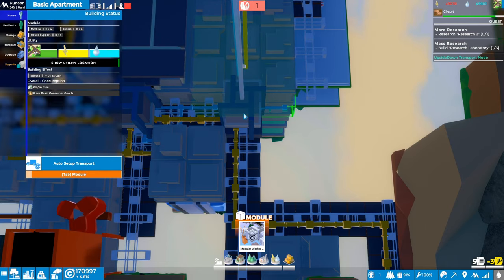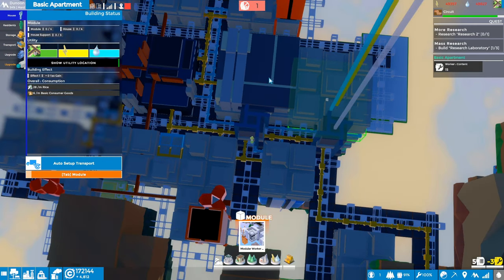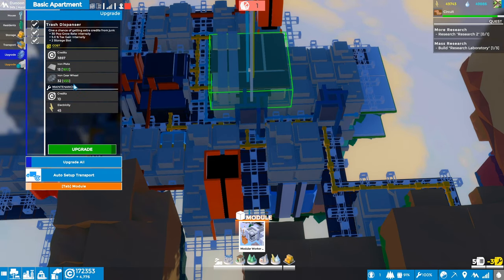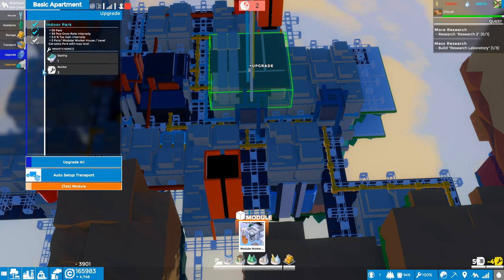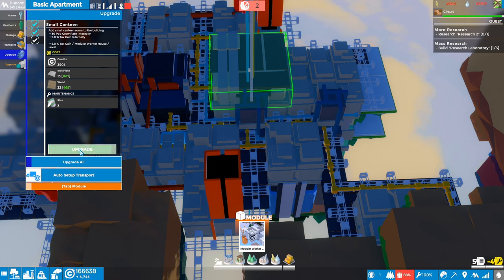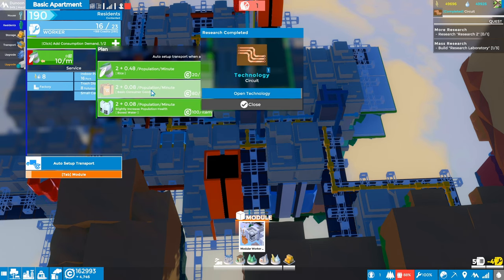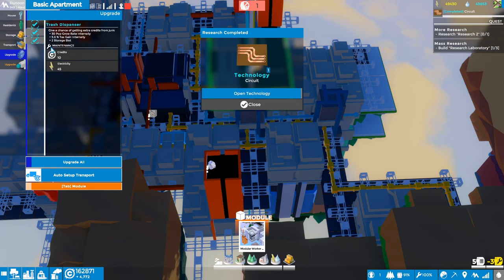Now the first one I placed doesn't seem to be serving any purpose — we'll leave it there, maybe build another apartment in front of it. Cool — we built our first upside-down apartment, nice! Let's look at the upgrades so we don't neglect those. This one doesn't cost any workers — boom, indoor park. This one costs a few workers but look at us — we're only down three workers — indoor park boom. The last one is the canteen — boom. And let's set up the consumption too: rice and consumer products. Transport gets set up automatically.